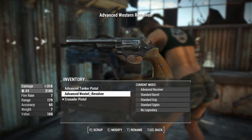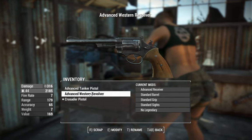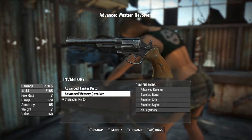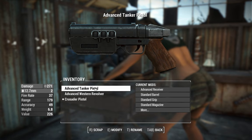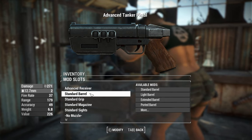Here's a quick comparison between an advanced Western Revolver and the 12.7mm pistol. Maybe if you're running a crit build, this will be better for just maximizing damage. But DPS-wise, this thing is going to do so much better. Plus, it's got the ability to put a suppressor on.